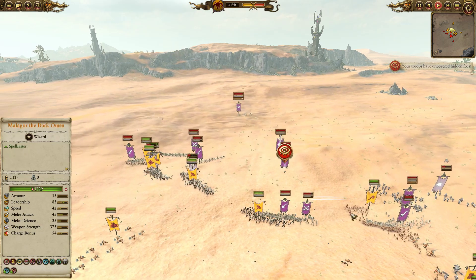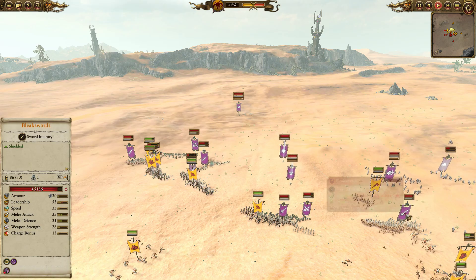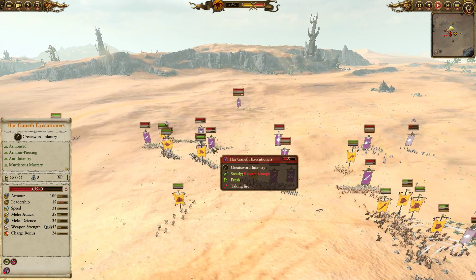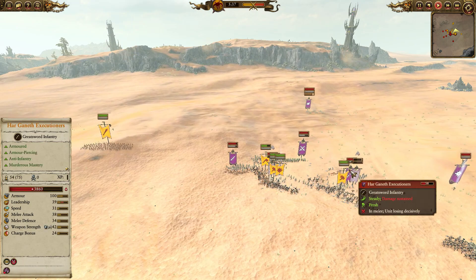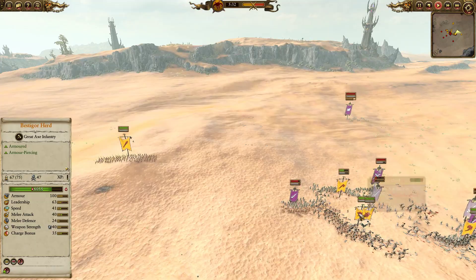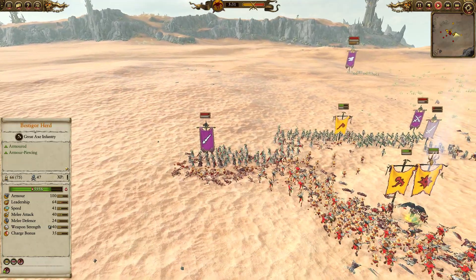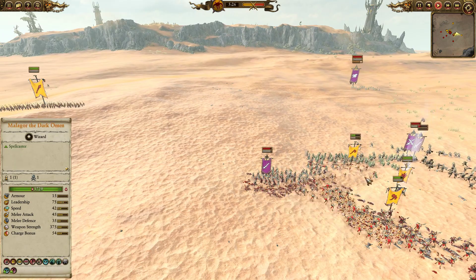In the meantime, my Ungors will zone away these Bleakswords, giving me a little bit of breathing space. Bleakswords will thrash Ungors — it's not really a contest — but these guys are just going to buy me some time. You can see the Cygor hits slaughtering those Harganath Executioners, who don't make it to the field before the Bestigors plow into them, so they're going to be in for a very bad time. Unfortunately, my Bestigors here are engaging at a very bad angle — they're kind of feeding into these Harganath Executioners, and these guys are going to rack up a lot of kills in this fight. They've already slaughtered these Ungor Herds pretty badly.